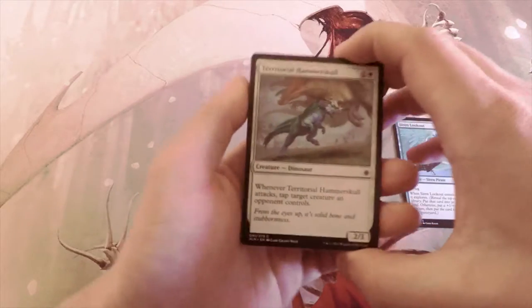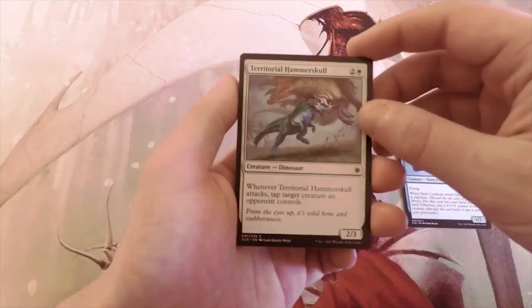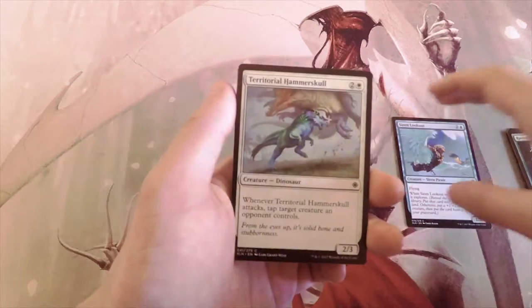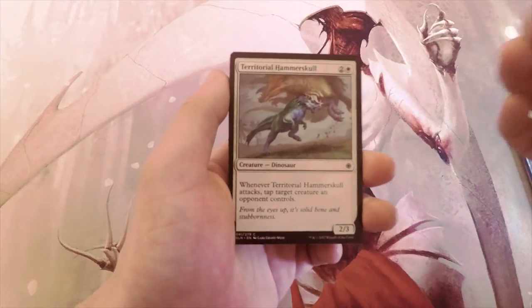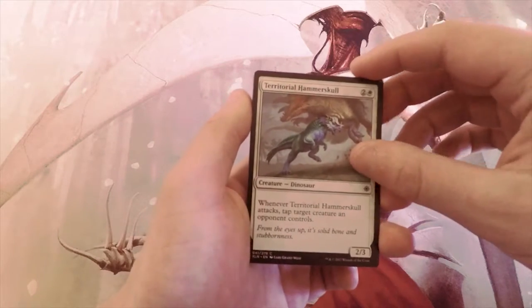Territorial Hammerskull is a 2/3 for three, and when it attacks, tap target creature an opponent controls. This is fantastic — it goes especially into the red-white aggressive dinosaur deck. You're able to tap down creatures and hopefully have a favorable combat step, so I really like that card.